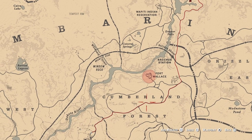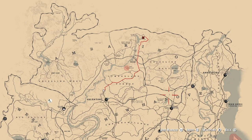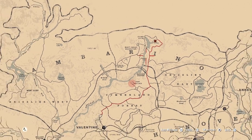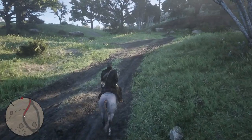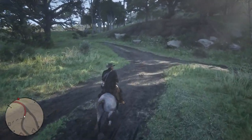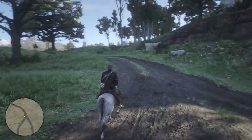The best way to get here is by fast travel. If you've gone up here before and you've unlocked or discovered the Wapiti Indian Reservation, you can fast travel to it. If you don't know how to unlock fast travel, go to your camp and upgrade Dutch's lodgings. Once you upgrade Dutch's lodgings, you'll see the next option is to get the fast travel.